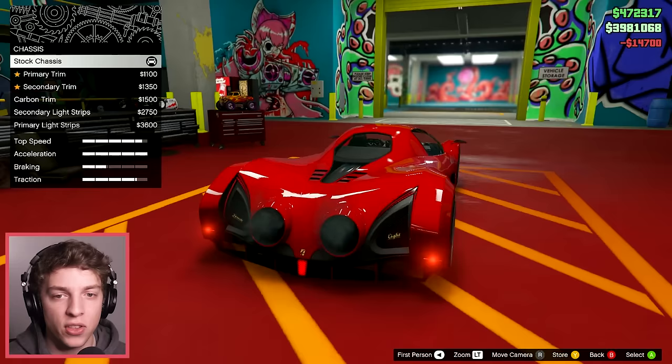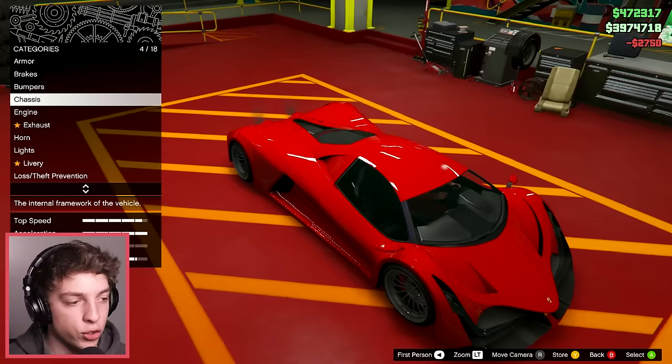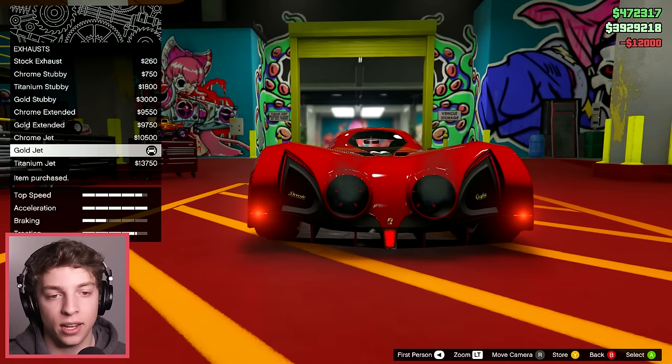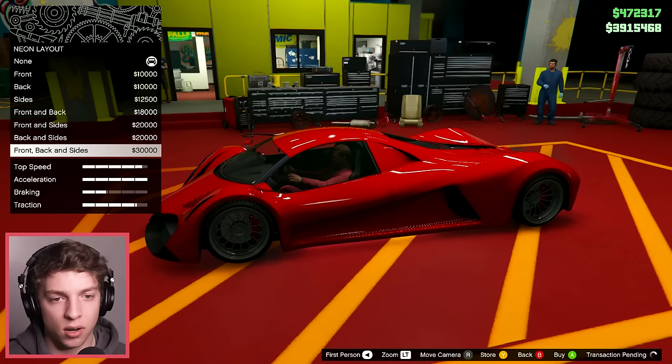This kind of reminds me of the Zentorno a little bit at the moment. All right, the chassis — we're gonna add our secondary color. Oh wait, no, that's primary. Oh, light strips! That's gonna be interesting. There we go — we've got our engine upgrade, our titanium jet exhaust, why not. And I accidentally clicked gold — don't you just hate accidentally spending thirteen thousand dollars in GTA? Let's whack on those neons around the bottom and chuck those in our secondary color as well.